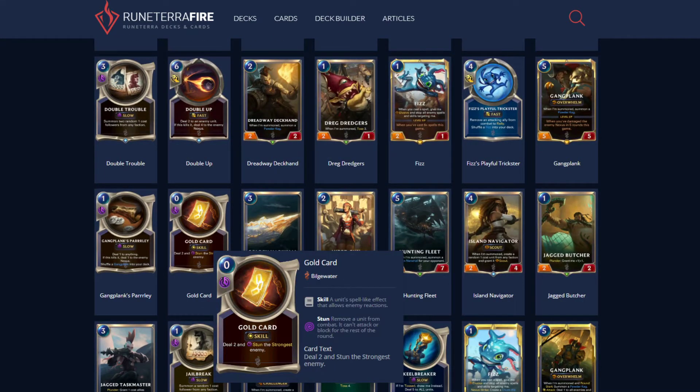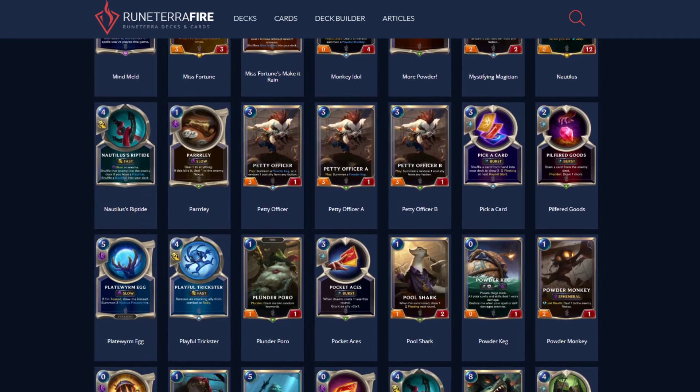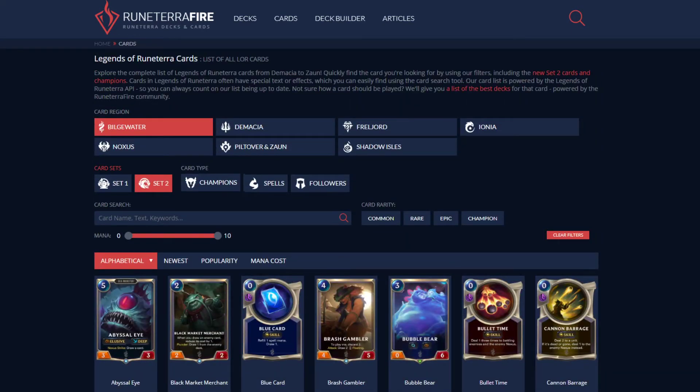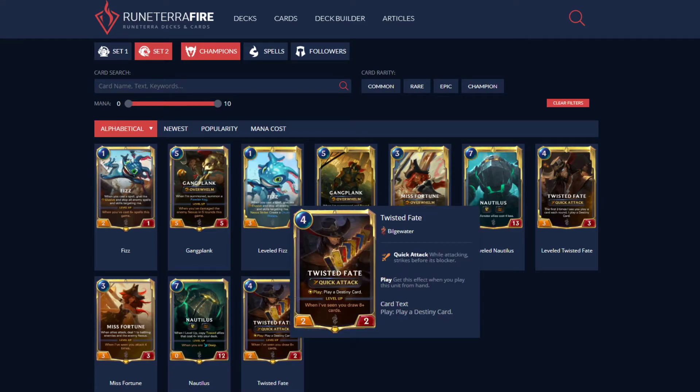TF also has Gold Card: deal two and stun the strongest enemy — great for slowing down the pace of the game if your opponent has a scary card out. Red Card: deal one damage to all enemies and the enemy Nexus — great against spiders. TF is just really strong because you can hold onto him. Going up against a spider deck? You have TF in your hand ready to go, and the enemy has to respect that.